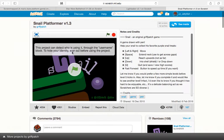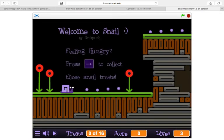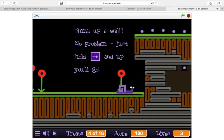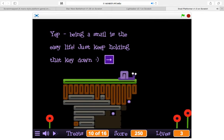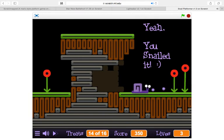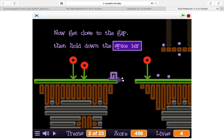There's another game also by Griffpatch called Snail Platformer — it's a lot of fun. It's really, really creative on how this was made. It's not like your regular platformer — you don't jump. You go on walls, you collect these beads, and you have to collect all of those to finish a level. It's really, really awesome. Being a snail is the easy life — just keep holding down that key. It's not that easy though on other levels. If you press space, you can stretch out also.